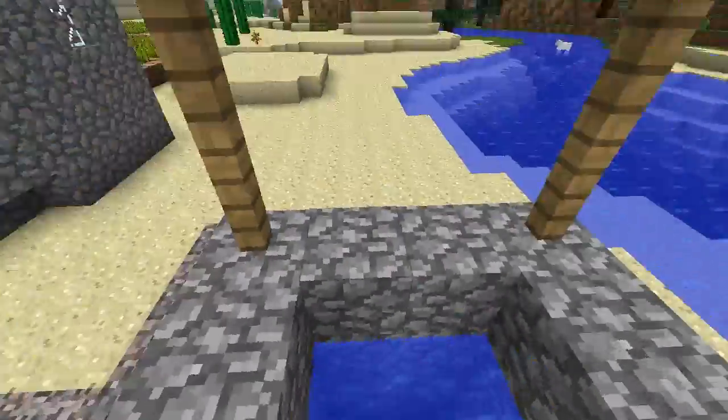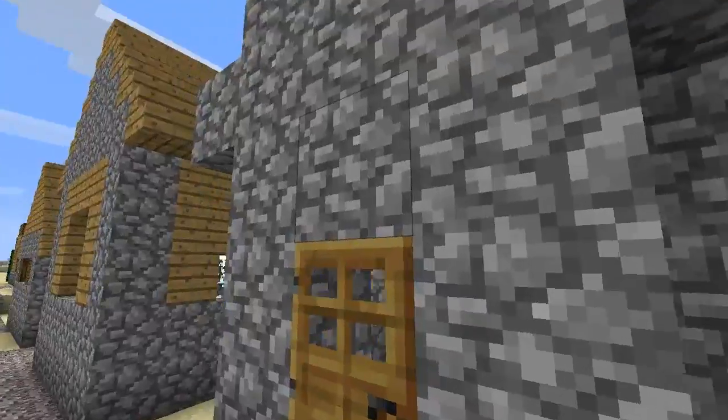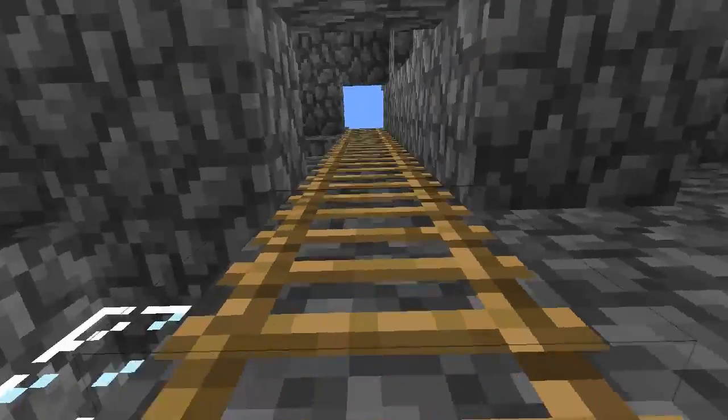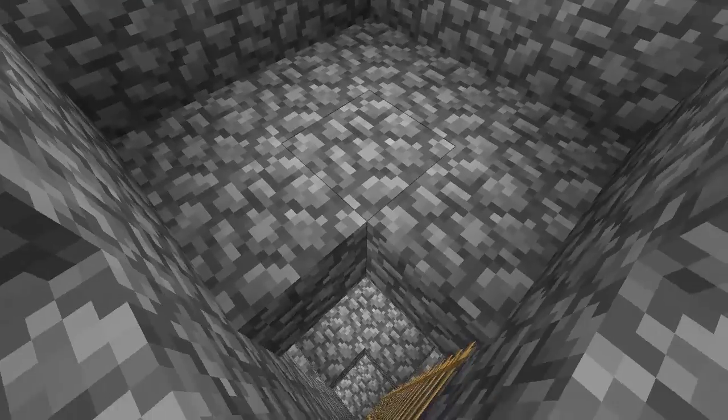They all have wells. This one is pretty deep, so that's kind of cool — it's a cool-looking well. And then they have these guard towers, which are three floors tall. At least all the ones I've found. This floor is a little smaller, and then you've got the roof.